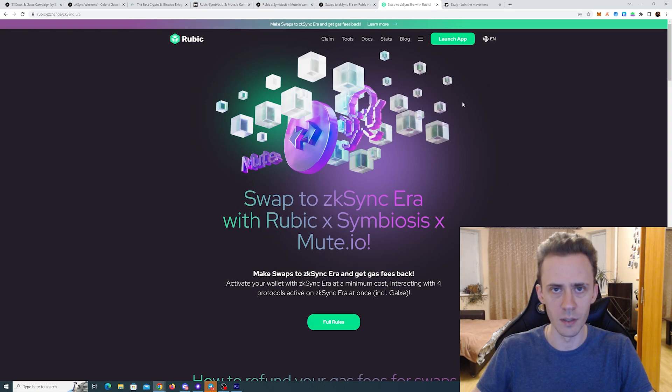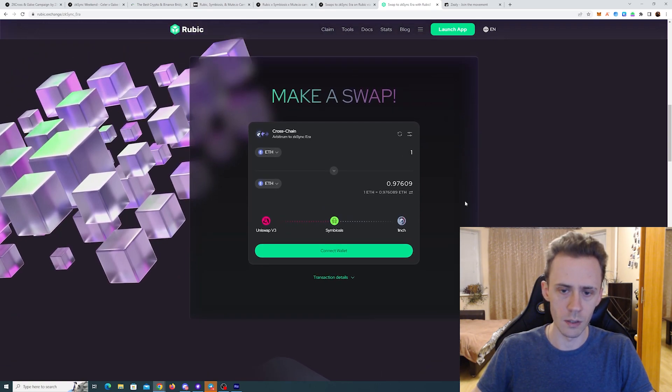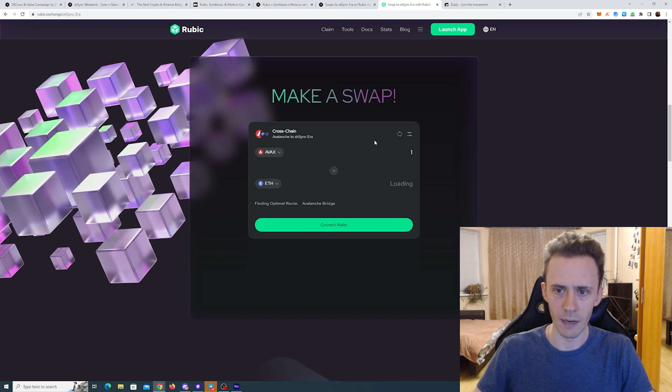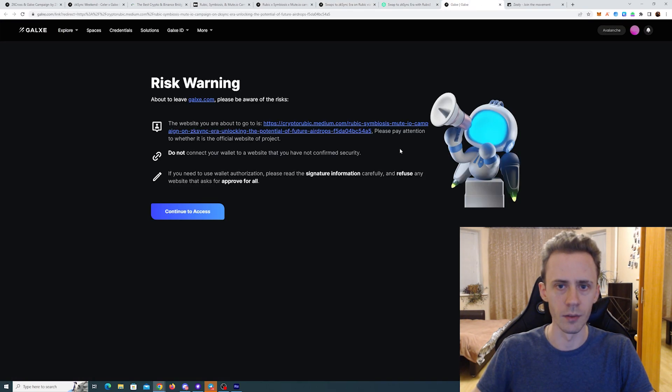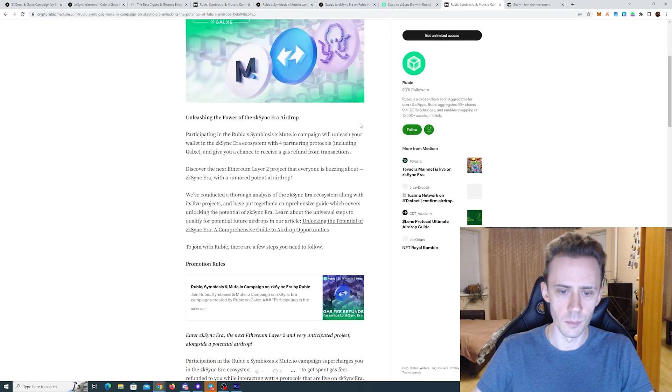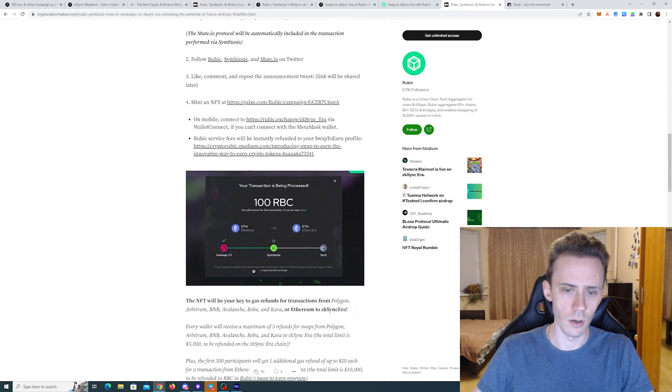Be sure to swap on this page, not to launch the app, because if you launch the app it's going to be a different route. Just on this page scroll down and here you can see the swap window — operate within this window. I'll try to do AVAX to ETH. It shows Symbiosis here and 1inch here, which is kind of weird because it's supposed to be mute.io. I don't know what's the connection between 1inch and Mute, but we have a link to the Medium article here where you can check the full rules. On the picture it's actually exactly the same — Symbiosis and then 1inch — so I'll just assume that this is correct.